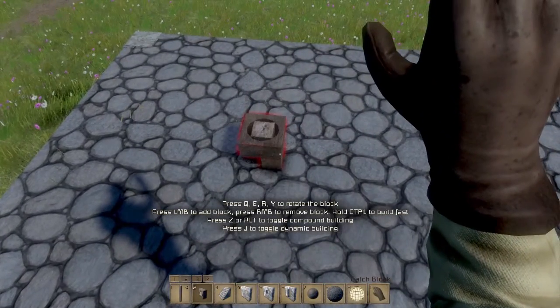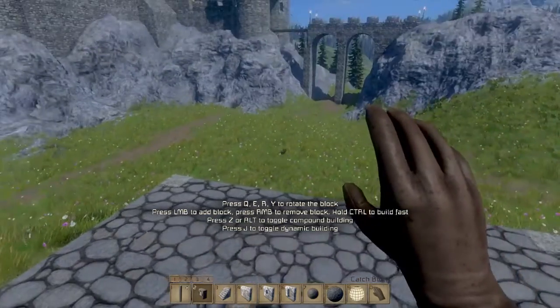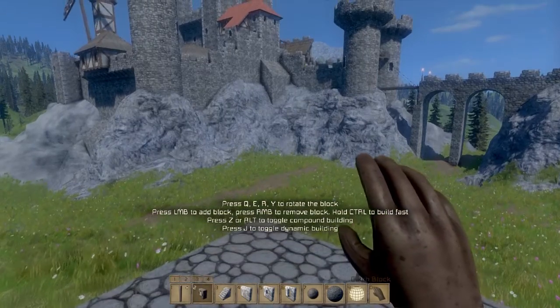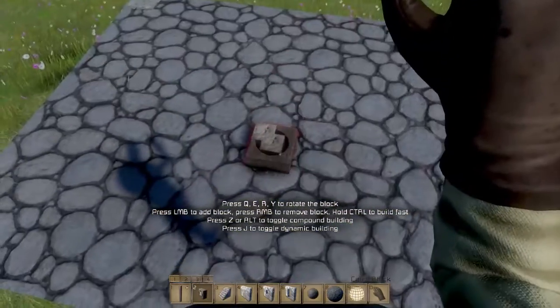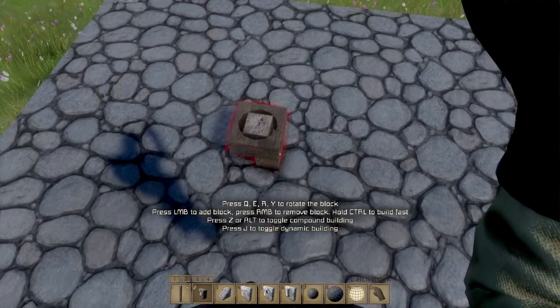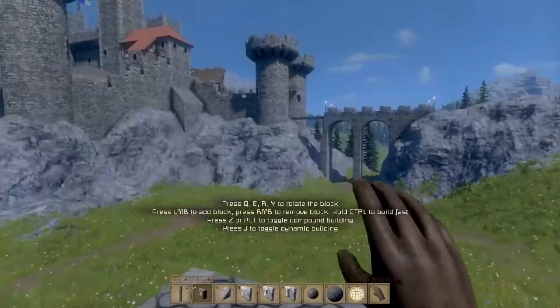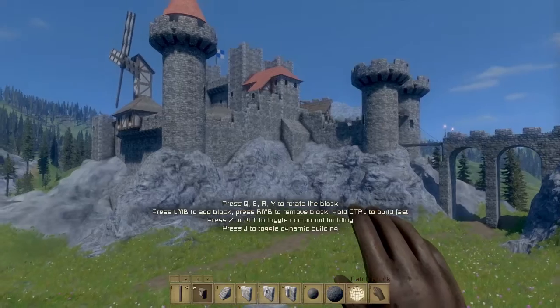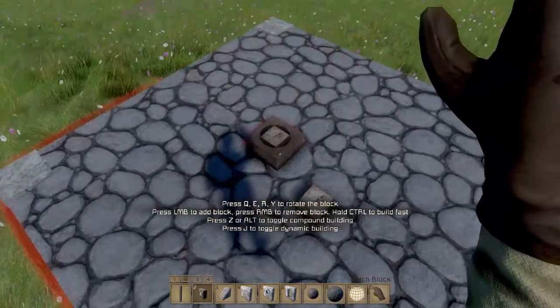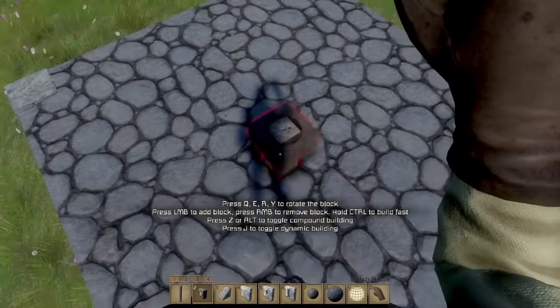The first thing you may want to do is decide what kind of frame you're going for. There are various frames that you can use for catapults — you can Google catapults to see different types used throughout history. But there are really two types you can build in this game: a static type or a mobile type. The mobile type has wheels and you can move it around, while the static type is a little bit simpler.